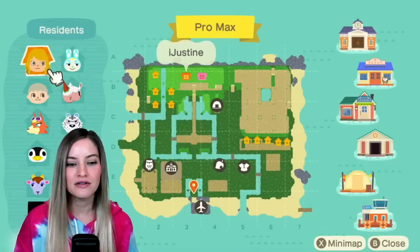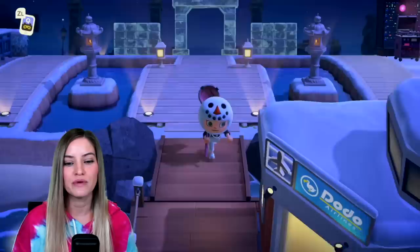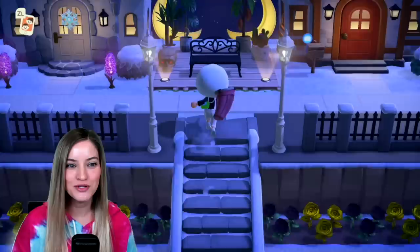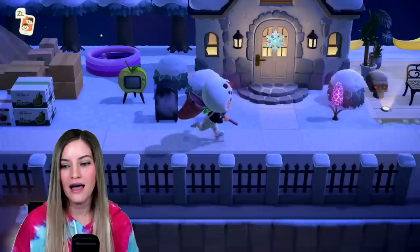What I really wanted for this island was to be able to go directly from the airport all the way to my house, and that is what we've achieved with this current layout. So I can go all the way up here to my house. Here's mine and here is Maddie's house. So we have two areas that are housing developments.